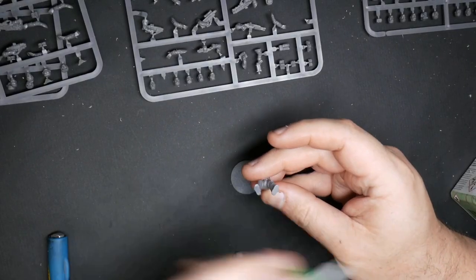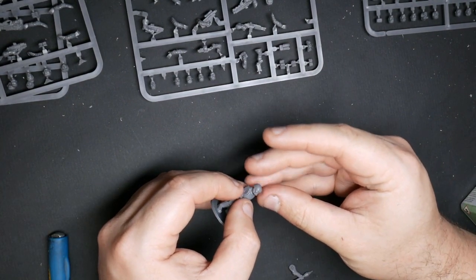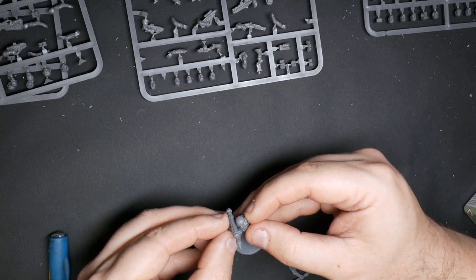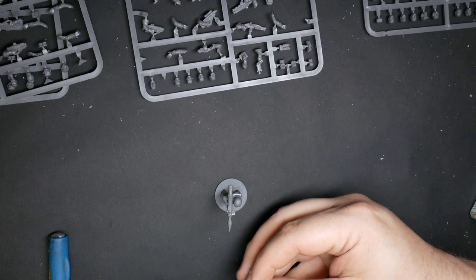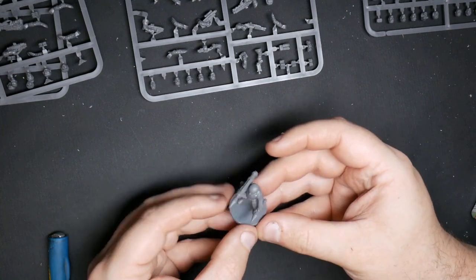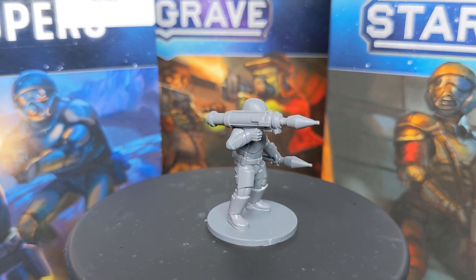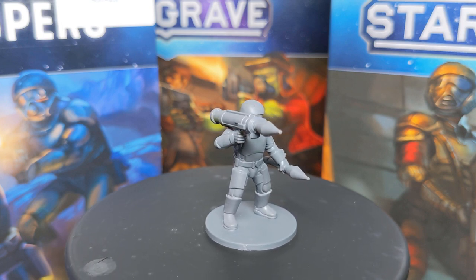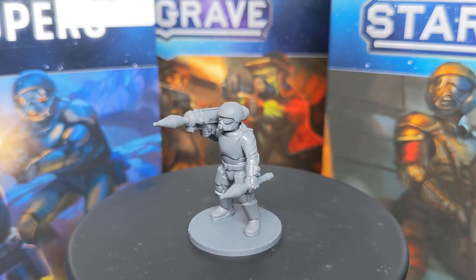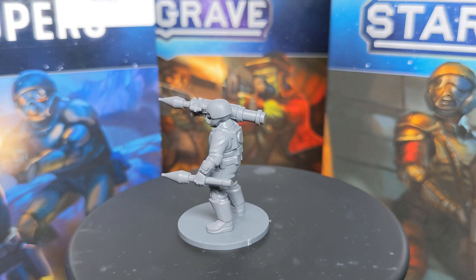Then we have a grenadier, equipped with a grenade launcher, pistol, heavy armor and knife. Heavy-armored body, grenade launcher, a spare grenade, and helmeted head — all from troopers. The spare grenades appear to be rocket-propelled grenades, so it's more like an RPG rather than a drum-magazine rotary grenade launcher. This is a cool-looking miniature, and there are actually a couple of different RPG-like weapons available amongst the sprues, so you wouldn't be forced to make the grenadier just one way.